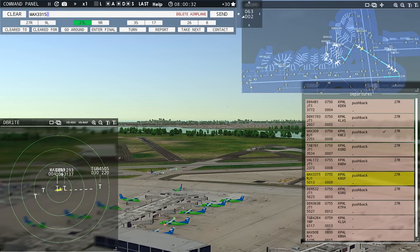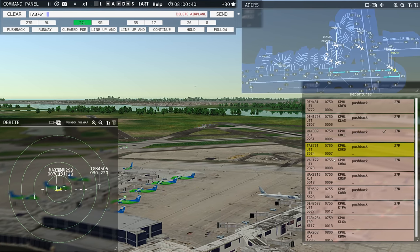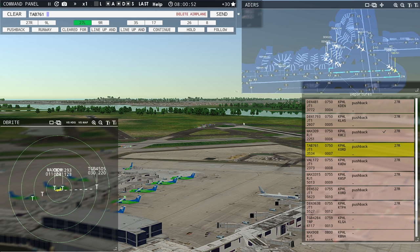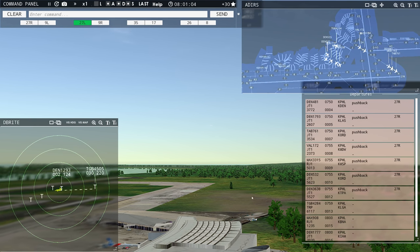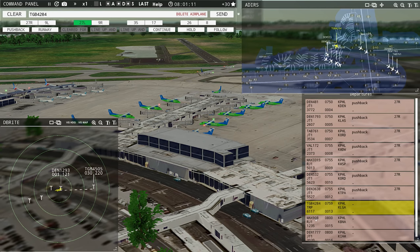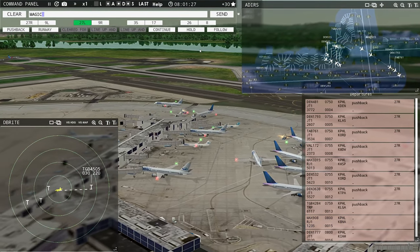Magic 3315, continue taxi. Philadelphia Tower, Denali 555 requesting push and start. Continue taxi, Magic 3315. Leslie 761, continue taxi. Continue taxi, Leslie 761. With airline call signs like this, you would generally use the last few digits — 4284, 9, 08, 1777, whatever the case is. Globe 4284, pushback approved, expect runway 27R. Ground 27R pushback approved. Globe 4284. Magic 908. We've got to get the other ones out of the way. Denali 532, runway 27R, taxi via Kilo.